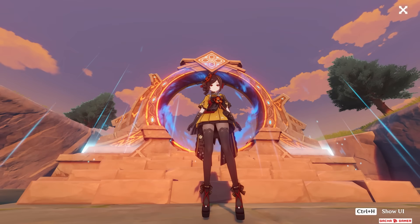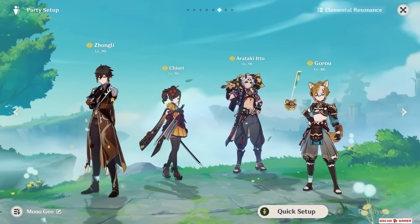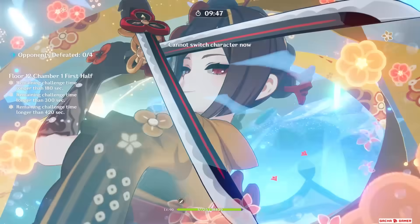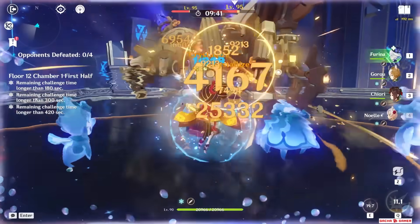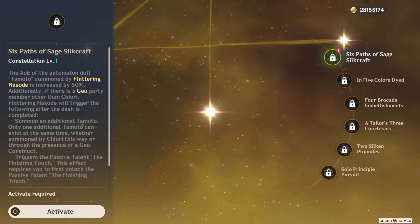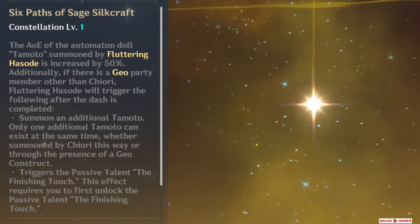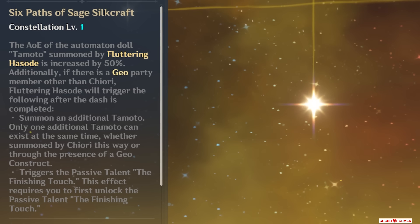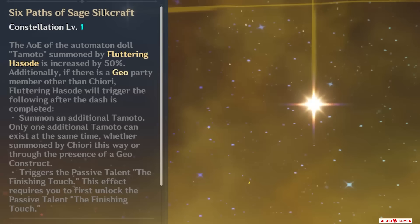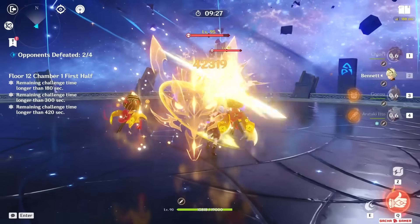There are three team archetypes I found Chiori to be good at. First is obviously a mono-geo comp with either Itto or Noelle. The tricky part is that if you want to play Noelle and you don't bring someone else who can create a construct — since Goro, Noelle and Chiori do not have constructs — the second doll will not be generated unless you have her first constellation, because then just having another geo unit is enough for the doll to appear immediately. It also provides 50% bigger AoE for the dolls.